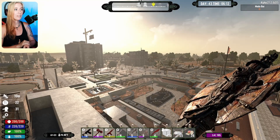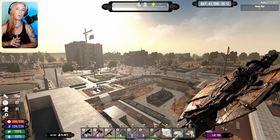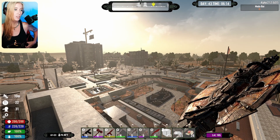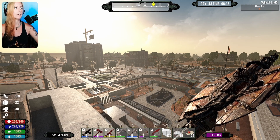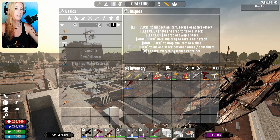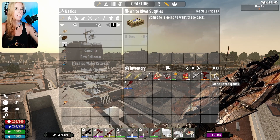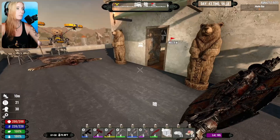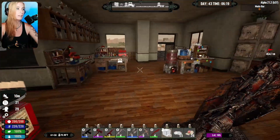Hello everybody, welcome back to Seven Days. We are in the Prepocalypse mod, on day 43 of Urban Prepper. Today I'm not exactly sure what we're gonna do. We just faced off against a horde — we did pretty good, but we didn't get a whole lot of loot. I still need to do something about this, so I figured I would show you guys what I'm going to do.